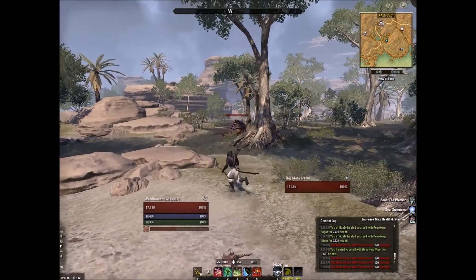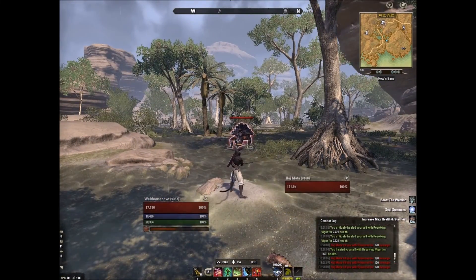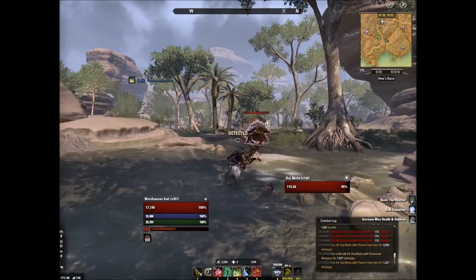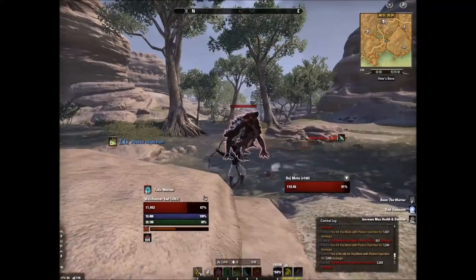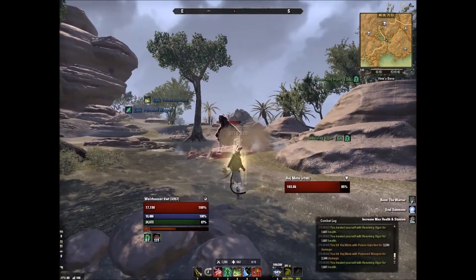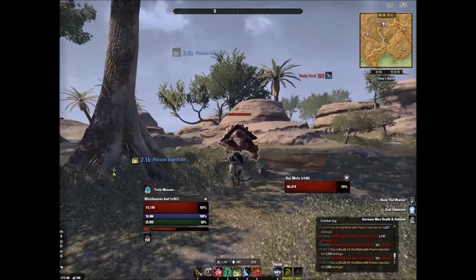Here's another demonstration. I'm going to put a poison dot on a target and go into crouch mode. So here's poison injection — it's a dot. I am able to go into crouch mode while the dot is ticking. Now here's a hot. I've got a hot and a dot casted, and I am still able to crouch. I don't go into hidden mode, but I am still able to crouch.